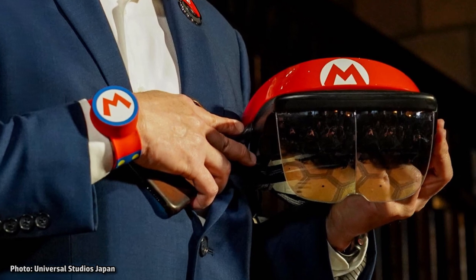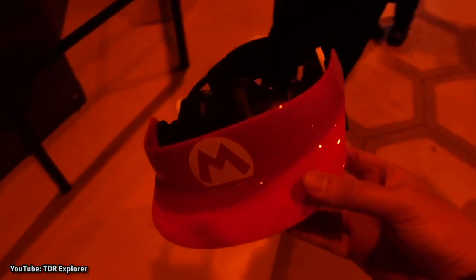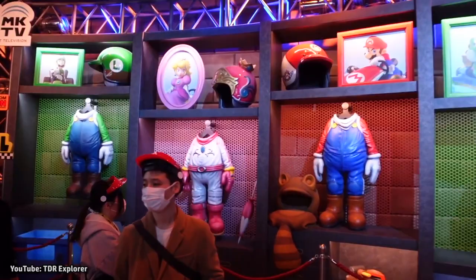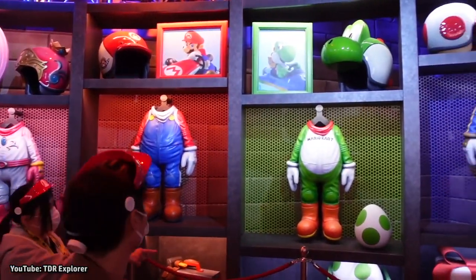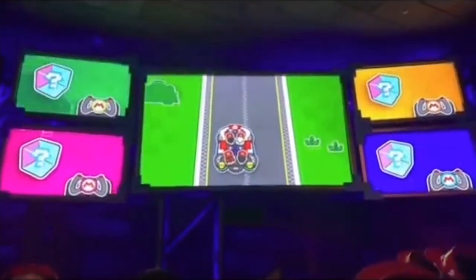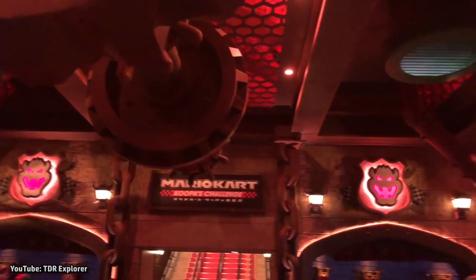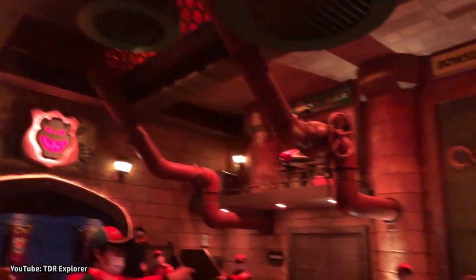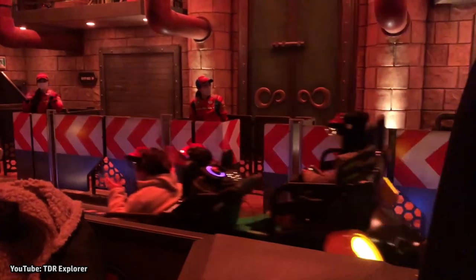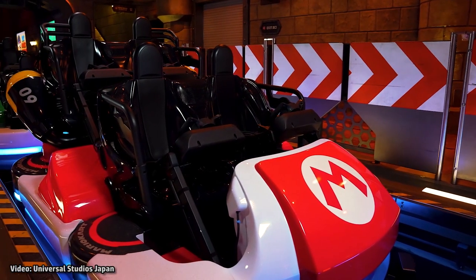At the end of the queue, riders are given a visor that looks like a Mario hat, which is appropriate now that we're a part of Team Mario. This ready room allows everyone time to adjust the hat to fit their head, while also watching a short presentation that teaches you how the ride's game mechanics work. Next, you move on to the ride's load area and take your seat in the ride vehicle, which is modeled after Mario's Kart. There are four seats per car in two rows of two.